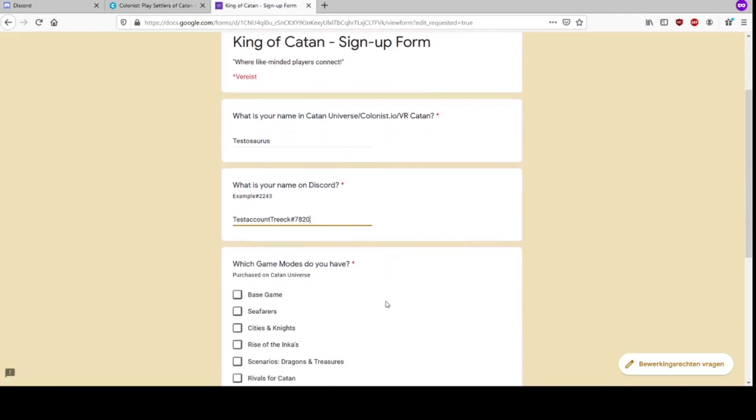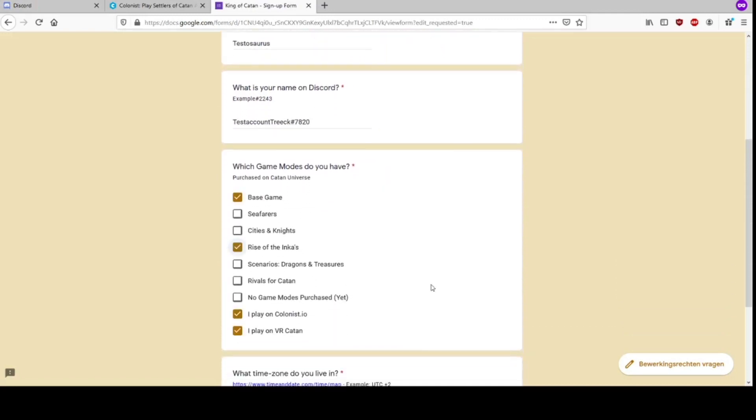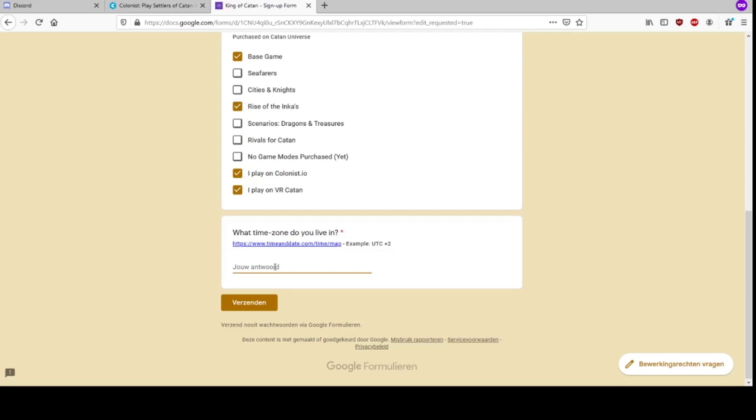Next we fill out what gamemodes we play — it doesn't matter if you answer it incorrectly. And last, we fill out our time zone. We can also decide to post what country we're from — that also works.